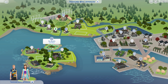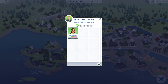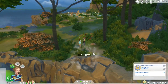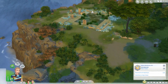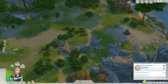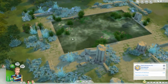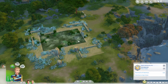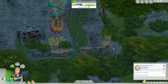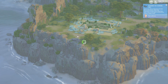I believe there was something at the Bluffs, so let's go ahead and take a trip over there and see if there's a DJ booth we can use. Okay, am I mistaken? There's no DJ booth — there's a bonfire and the natural pool area, but nothing we can use.